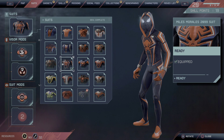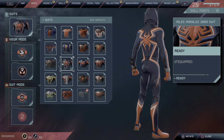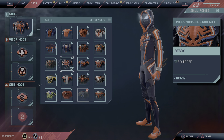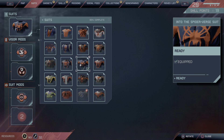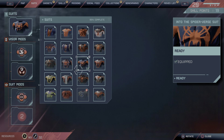One of my favorite suits is the 2099 suit — Miles Morales 2099. It's really cool for me. I love the colors on it.